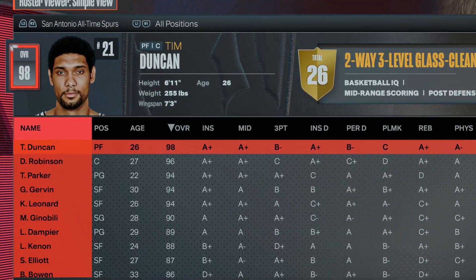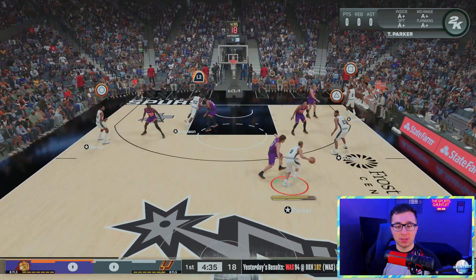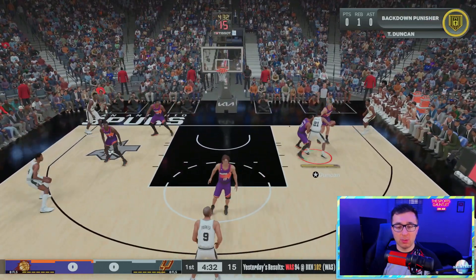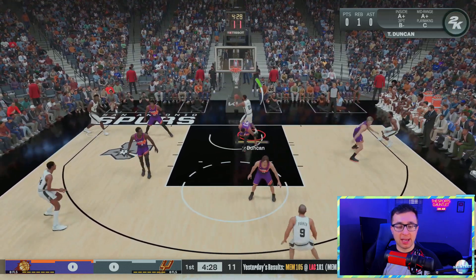For the letter T, maybe the best power forward of all time, Tim Duncan. Let's get Tim Duncan in the post — or have him sit at the three-point line, but we'll put him in the post. You can't stop Tim Duncan! You can't stop Tim Duncan! That was too easy.